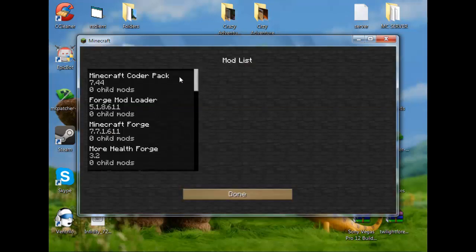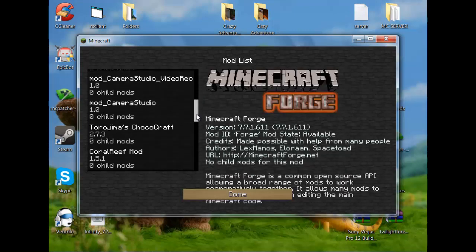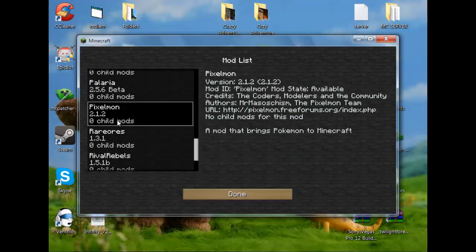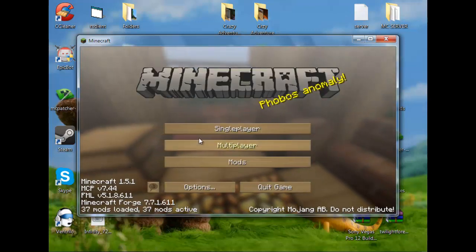And down here you should see — mine has all this, but yours should have this, this, and that, and then the Pixelmon right here. It should have those in there, and it should say probably four or five mods active.